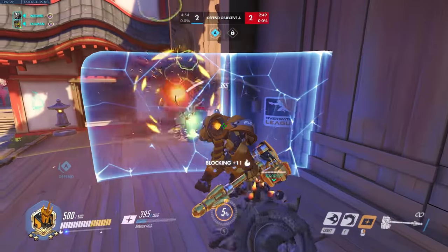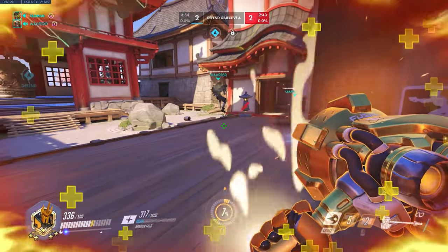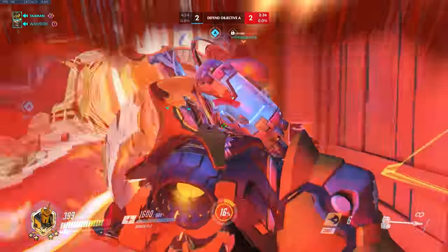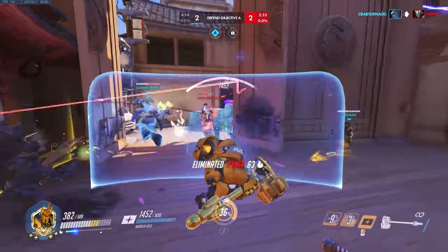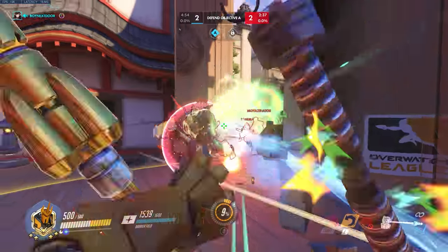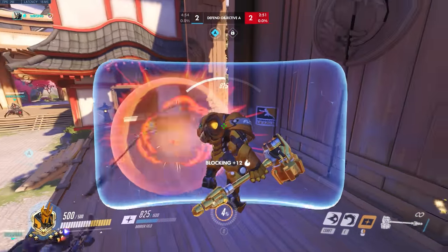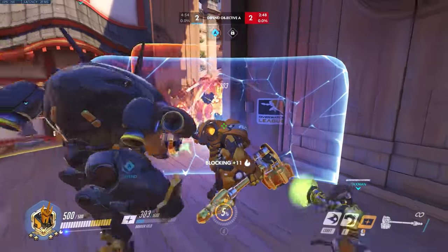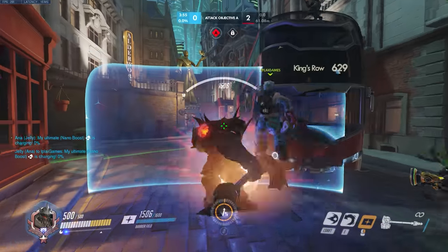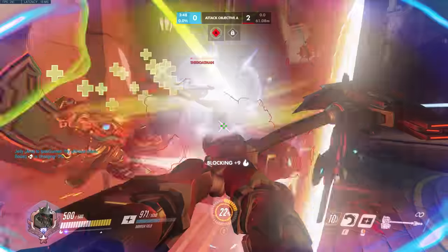Conversely, here's an example where I don't take the bait on a short pin because we have to keep in mind the state of the whole fight. The enemy still has a Zarya bubble, a May wall, and spam characters at the choke. On defense I don't need to put my face into everything and risk dying. Instead I wait for the enemy tanks to peek out and pin when they press into the choke, because even if I miss, that pin lands me on my side of the choke safely.